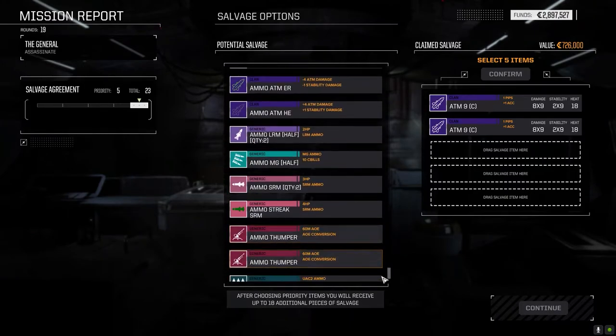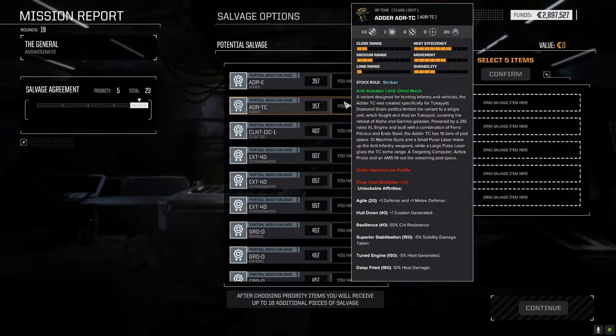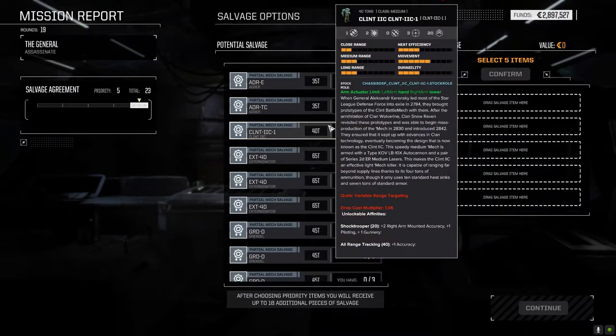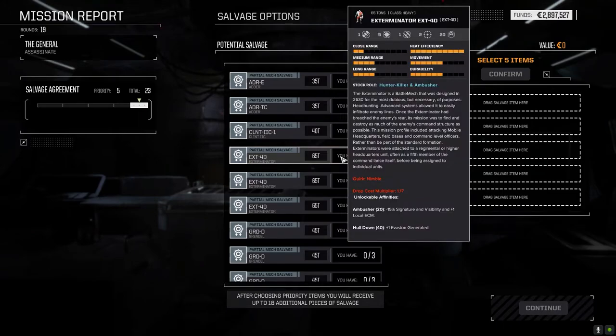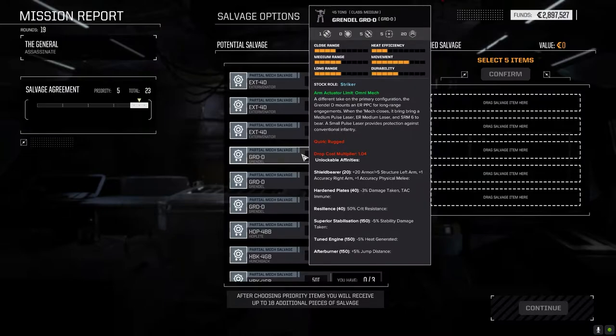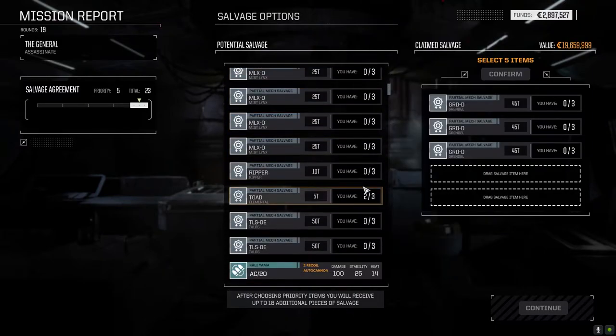Let's check out the ATM ammo first. I don't know — do we take those? I've got to really think this out. We've got enough Adder parts to put one Adder together already. There's not enough here to put another one together, so it's not worth going after that. The Clint 2C — we've only got one part, not worth it. Now I could go with the Exterminator, but I want to do an all-clan playthrough. So this is a 4D Exterminator — we're not going to take this. The Grendel D most likely is clan — 45 tons.